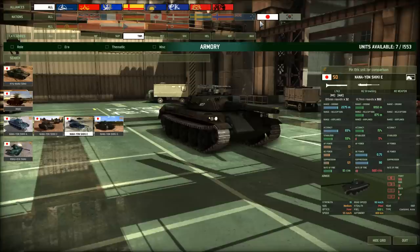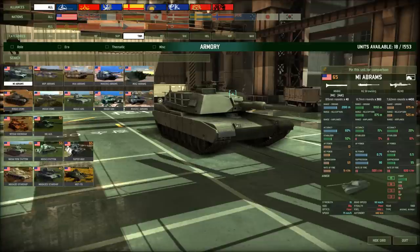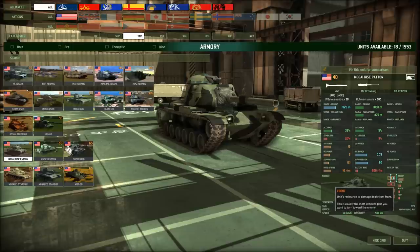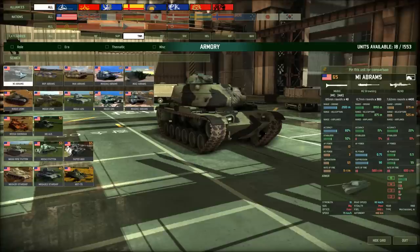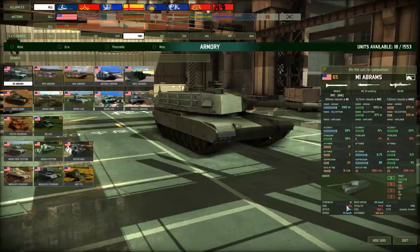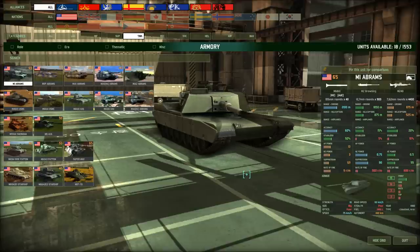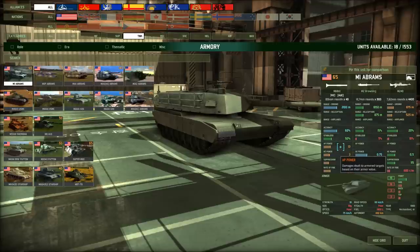My specialty is mostly NATO units, so I don't know as much about Red Force — please let me know in the comments. The early American tanks are really used as offensive units. Even on a 40-point tank you get 9 frontal armor, about the same as a Leopard starting at 50 or 60 points. The M1 Abrams at 65 points has 15 frontal armor, but its autonomy is not very high. Even at 65 points you get a 50% stabilizer, though it does suffer with AP power.